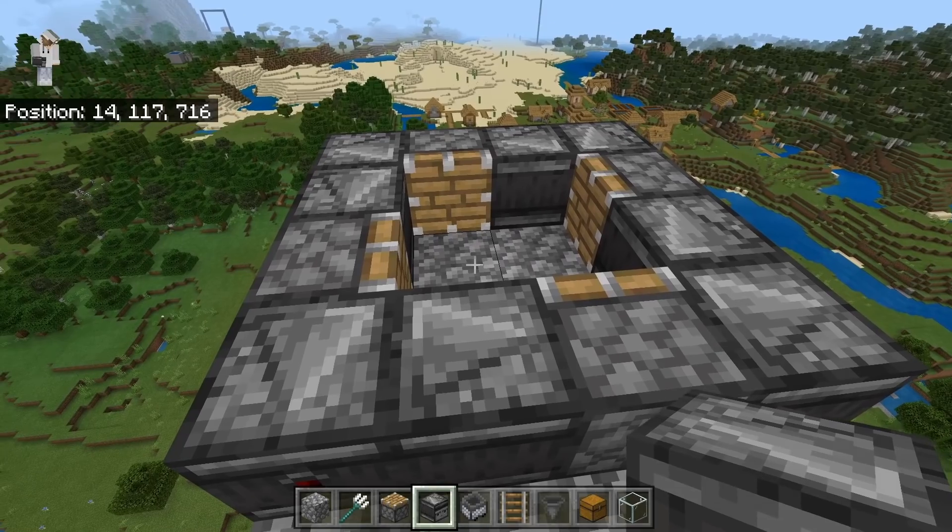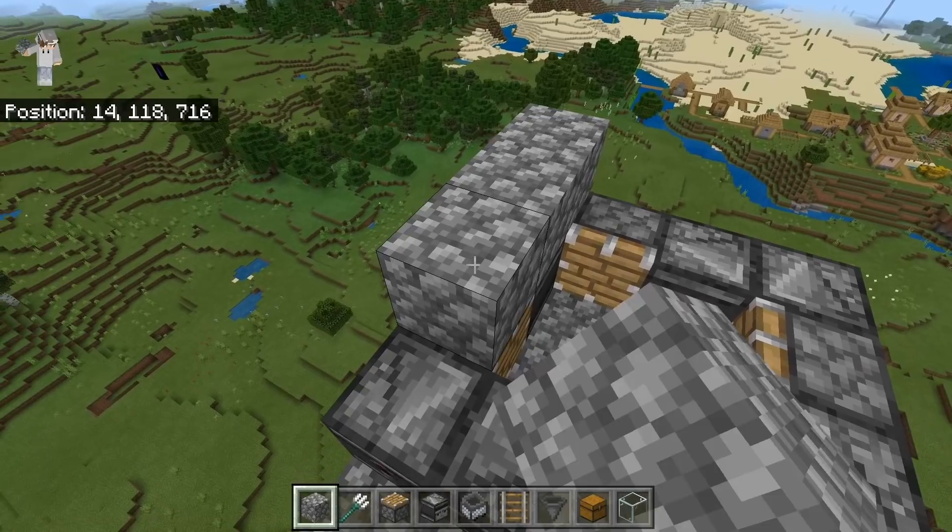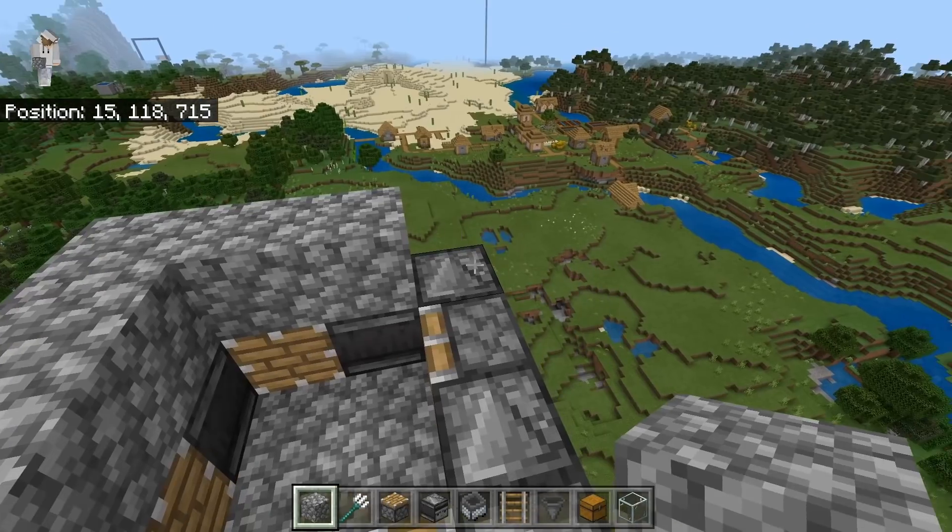It's important that you guys place all of your observers in the correct directions. The next step is to place four solid blocks over here, then place two over here, and four over here.